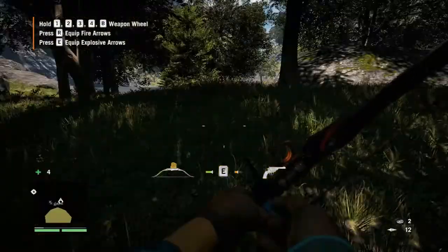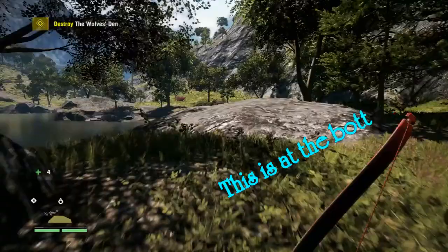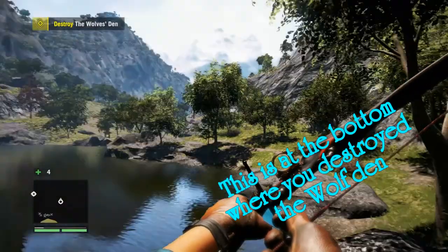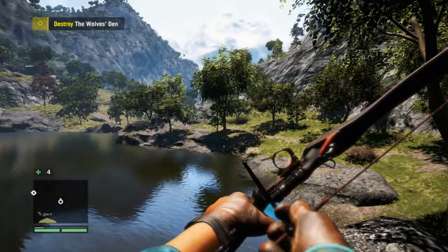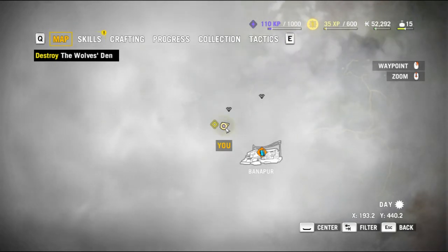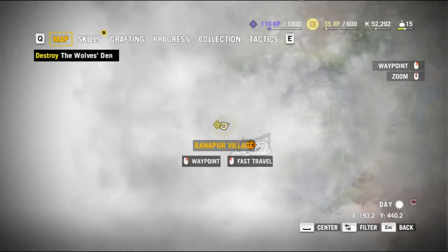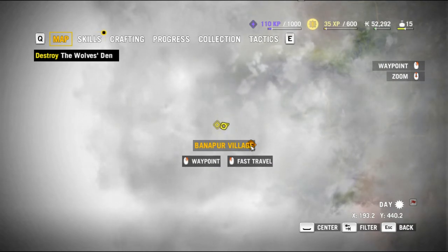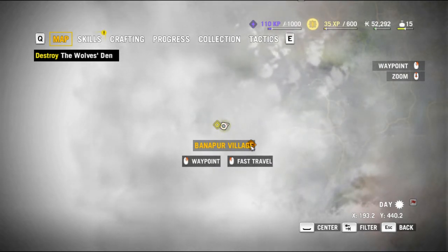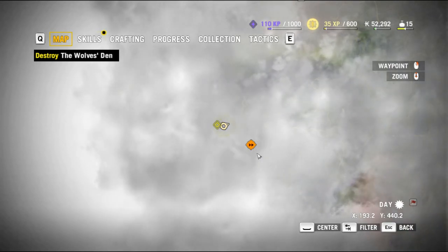There's another pig. If you keep going this direction, on this side of the little lake, there are more boars down in here. You can't see this area on the map yet because you haven't done the Sabal unlock-the-tower mission. Once the towers are unlocked, you can see the ground around here.